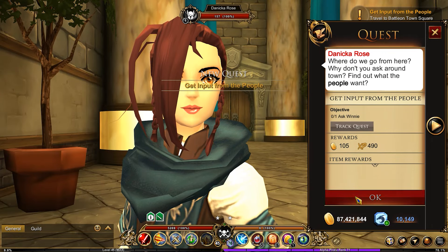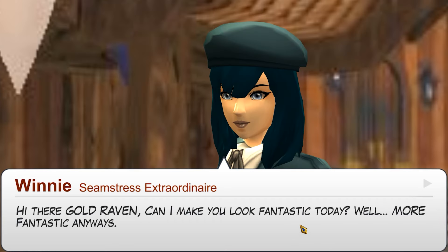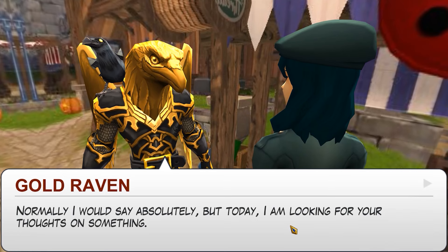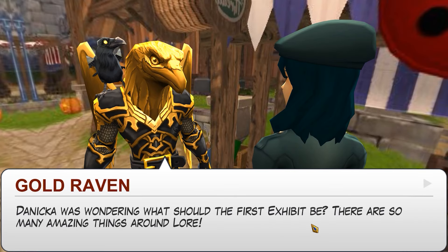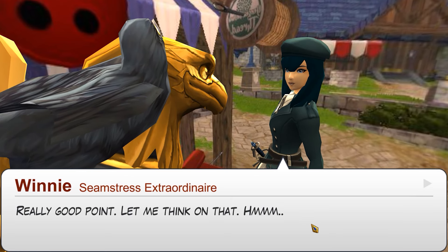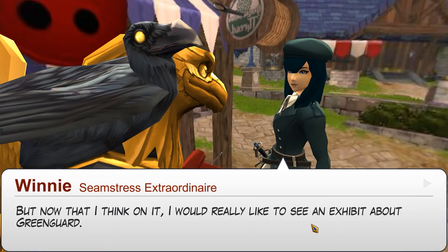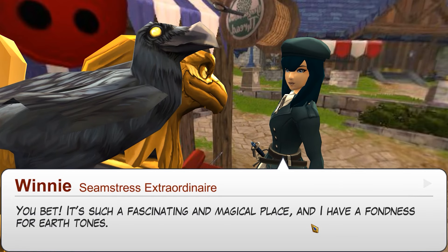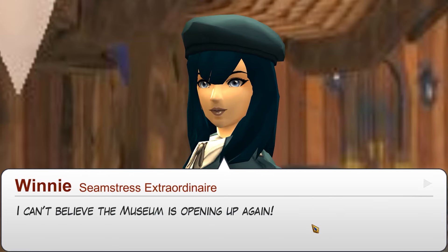So we need to go and ask Winnie what she thinks, which means we need to jump to the battle on town square. Hey Winnie! Can I make you look fantastic today? Well, more fantastic. Normally I would say absolutely, but today I'm looking for thoughts on something. Go on. Danica Rose is opening the museum again. I love the museum — I used to go there as a little girl. There was so much to learn. What do you need from me? So Danica was wondering what should the first exhibit be. There are so many amazing things around Lore. Let me think. I love Darkovia — those outfits are amazing. Ashfall had a great color palette. But now that I think about it, I'd really like to see an exhibit about Greenguard. One vote for Greenguard. Thanks for the info. I can't believe the museum's opening again.